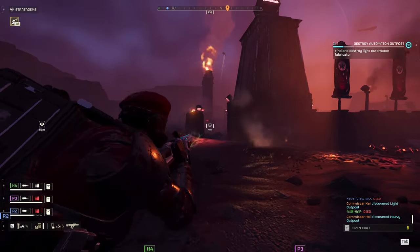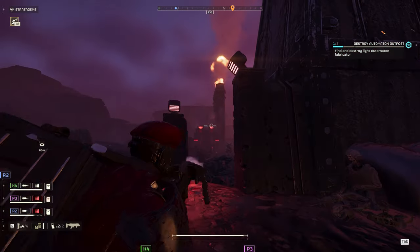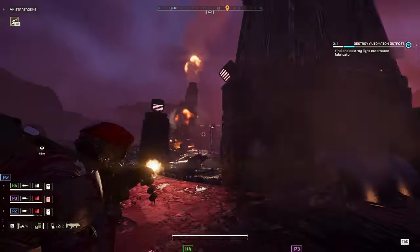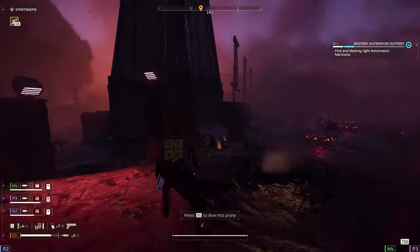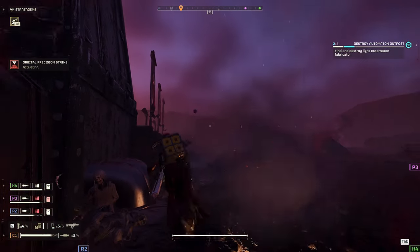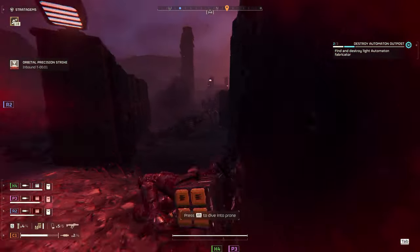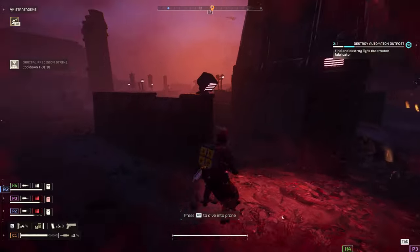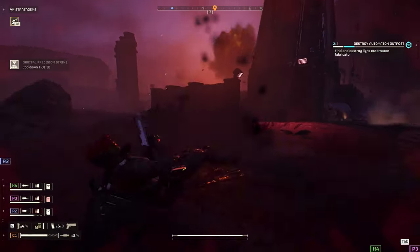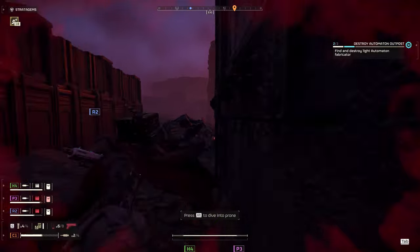That doesn't mean we can't have goals of our own. Right here, I really want to take out this heavy fabricator because it's annoying me, so I try to aggro all the bots in the area to come through this tiny little choke point and make use of our explosive weaponry. I hear a tank off to my right, so I chuck out the orbital precision strike and make sure it's lined up — and then I get shot in the face.